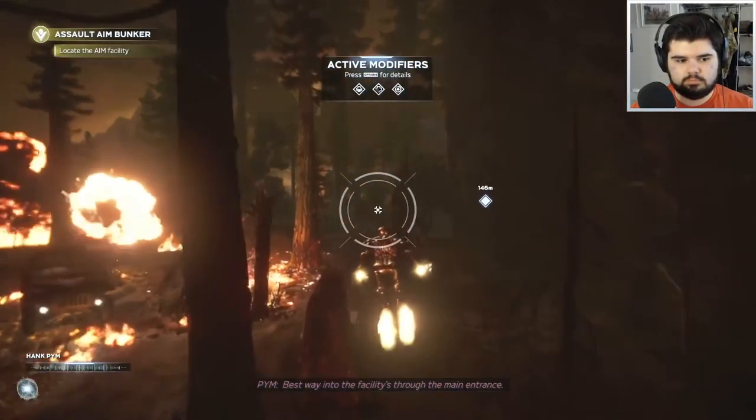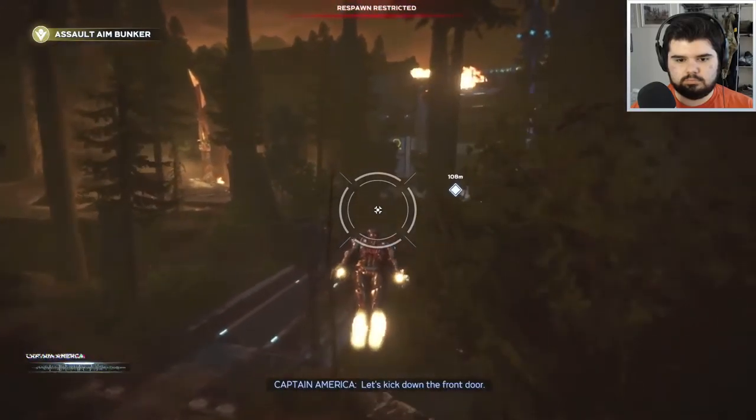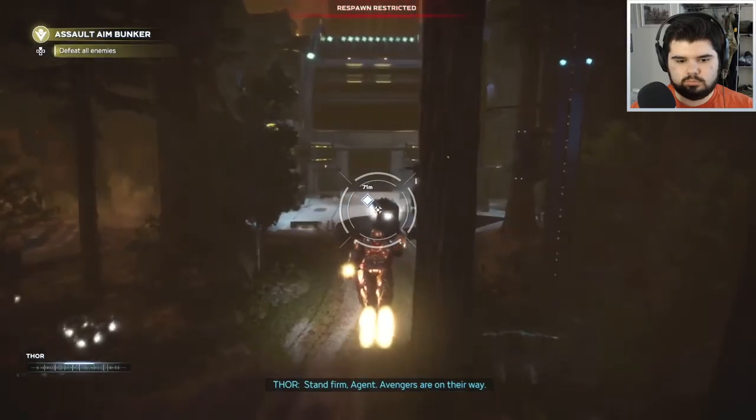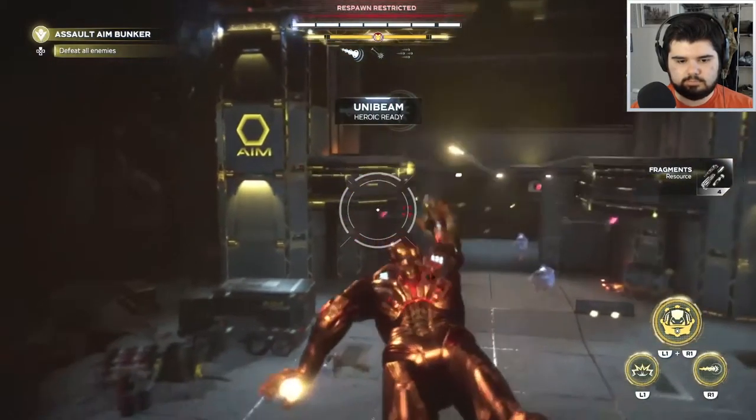Best way into the facility is through the main entrance. I've got a squad in the area to limit them. Let's kick down the front door. Stand firm, Agent — Avengers are on their way. Alright, let's kill. Now it's the party!